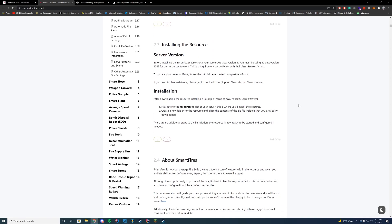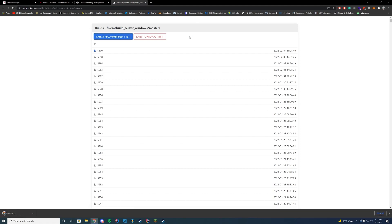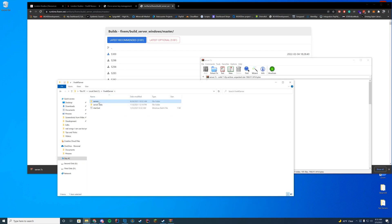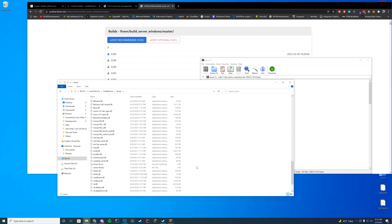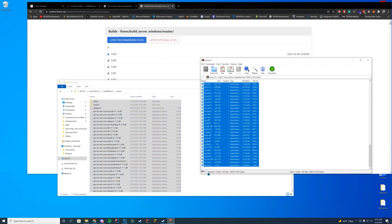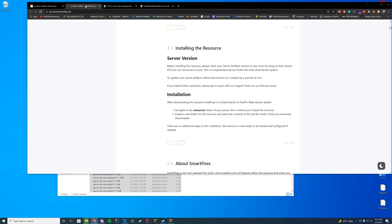The first thing we need to do is update our FiveM server version, because you need to be at version 4752 or above. The reason for this is that it uses the escrow system for assets, which isn't in older versions. The latest recommended version right now is 5181, so I'm going to download that. If you use Linux I'll leave a Linux download link as well, but I use Windows for this tutorial. I'm going to replace all the files in my FiveM server folder — not the server data folder where resources are kept, but the actual server runtime folder — with the new download, so all the latest updates are included.